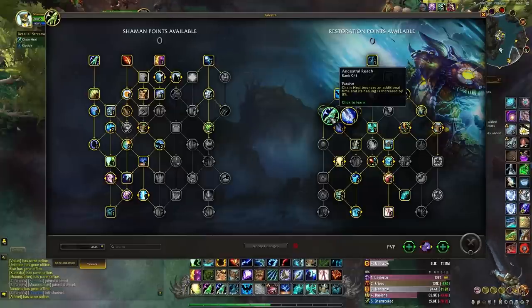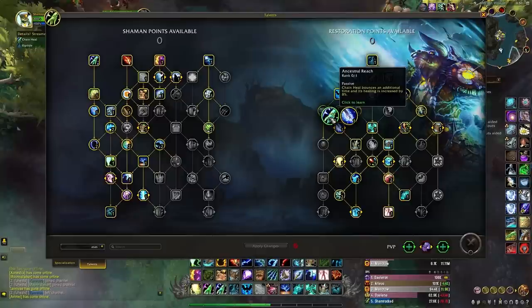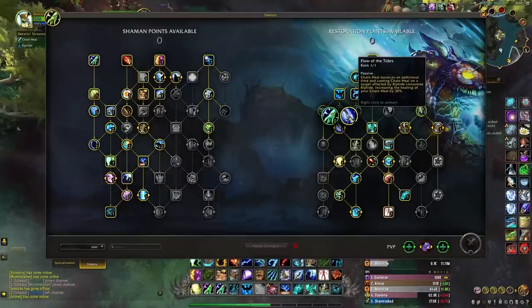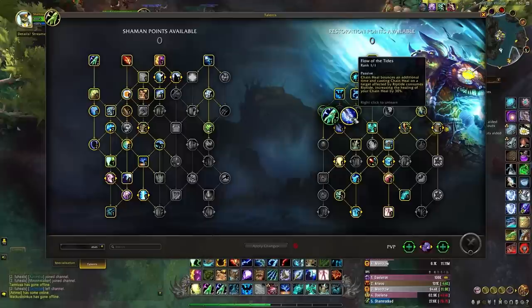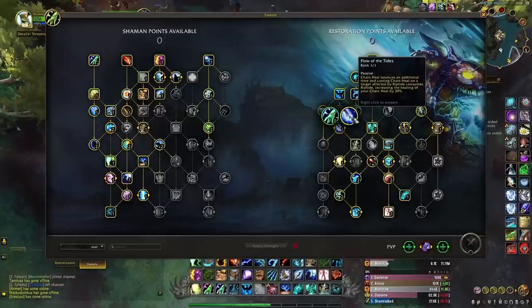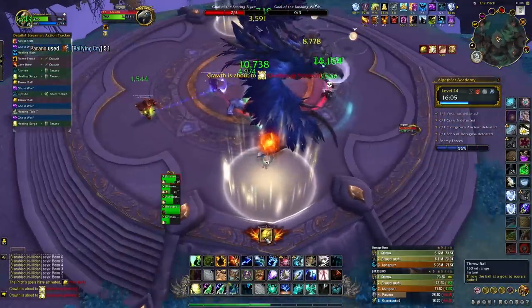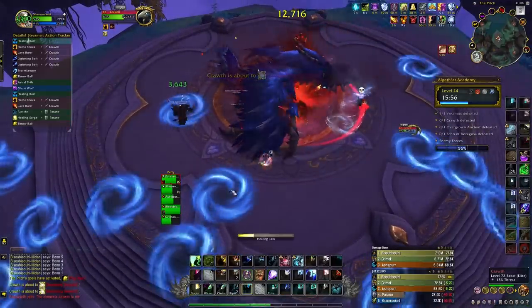This choice really boils down to a few things: are you comfortable playing around consuming Riptides even though it may affect the rest of your kit? Are you able to comfortably track your Riptide buffs? And are you preemptive enough to place Riptides on targets before big damage windows? If that sounds confusing or difficult, Ancestral Reach may suit your playstyle better. Flow of the Tides equates to more healing when used correctly, but Ancestral Reach is more than enough — shamans were pushing 24s, 25s, 26s, and even 27s with it before this patch.